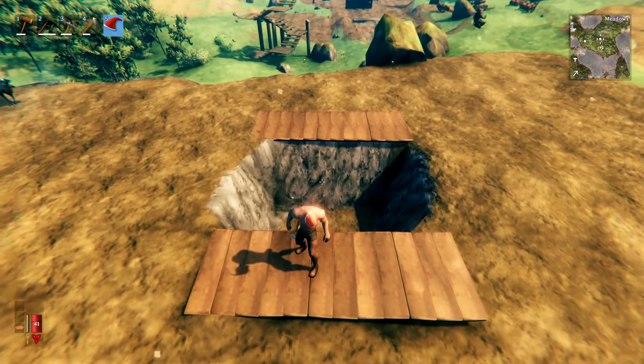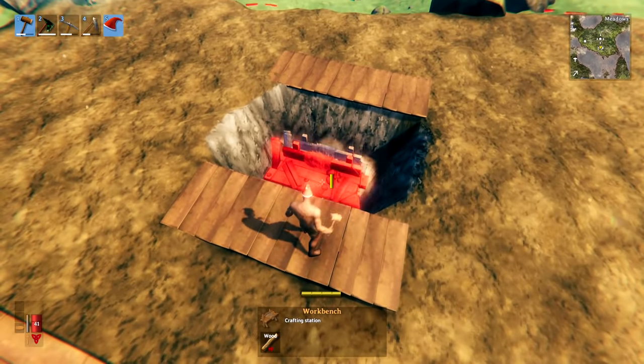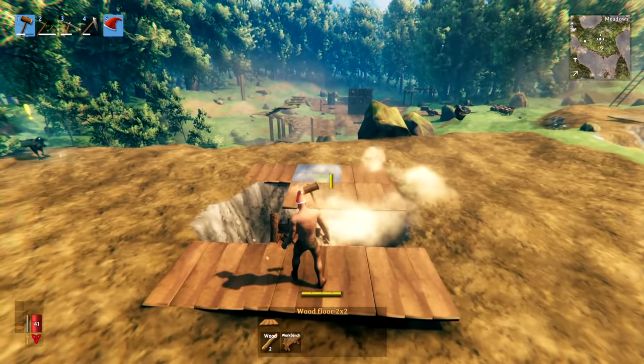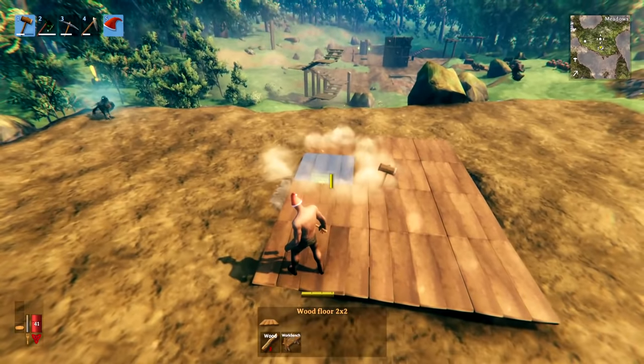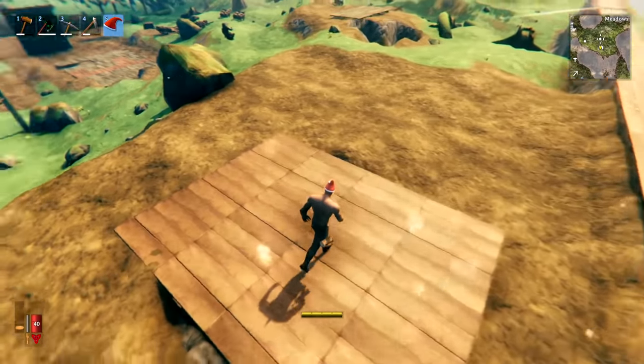Having workbenches around inside your builds can look a bit messy, so you can hide the workbench under the floor — place floor on top and cover it completely. It will still be there, meaning you can still use it for building projects, but not of course for repairing tools or making things.